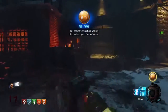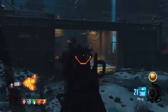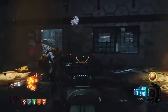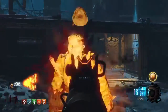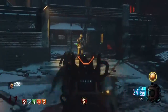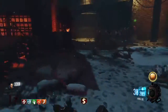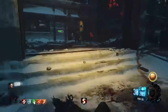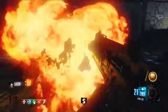Coming in at number 1, we have the HVK30 - this is my favourite gun on Zombies. The main reason is it reminds me of the Commando from Black Ops 1, which as you guys know from my Kino der Toten video is my favourite gun of all time. This is my favourite gun on Black Ops 3 because it reminds me of the Commando deeply - like a futuristic Commando basically. You can wipe trains with it and the ammo lasts quite long.